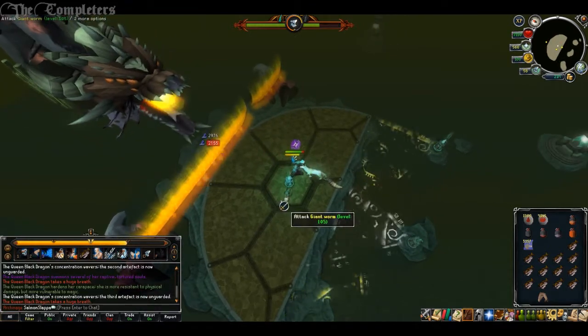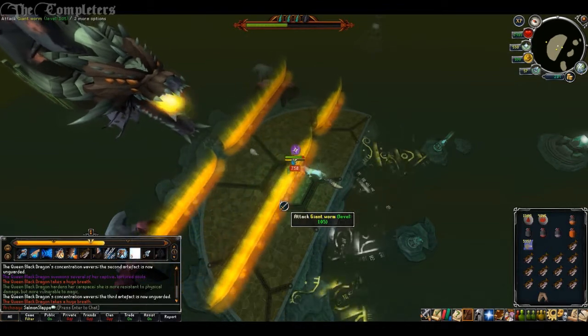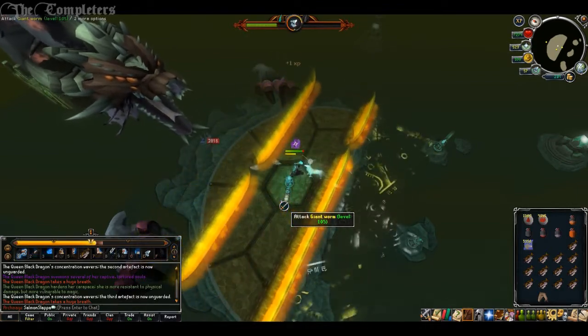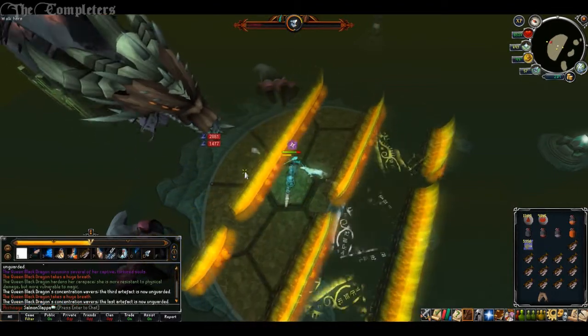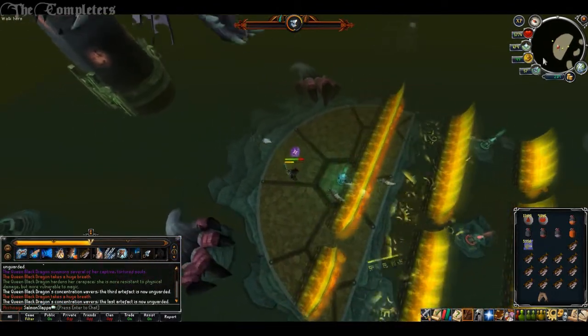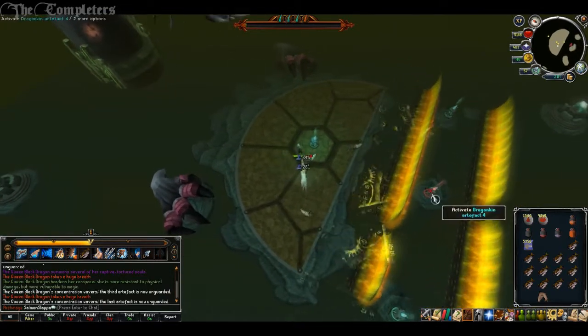Once you crack open the chest you'll gain a bunch of items. They haven't listed them off too specifically — they've basically just said valuable ores, logs, gems, seeds, and as long as you're not already at your limit, an ancient effigy. So yeah, there's a chance of effigies through this Triskelion Key.